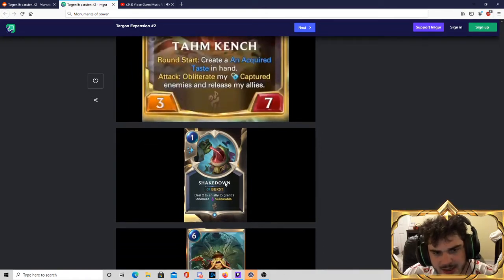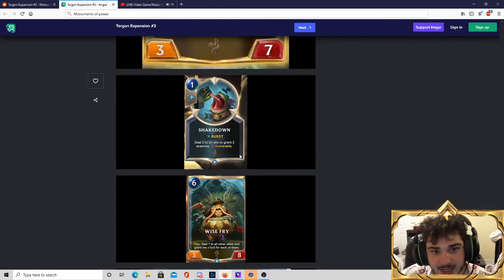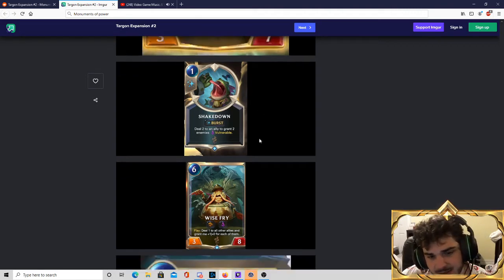Shakedown — I don't think this card is particularly great. 1-mana burst speed makes it very versatile and easy to play, but I think it's kind of weak. You're dealing 2 damage to an ally to grant 2 enemies vulnerable. What's interesting is it can create tempo swings similar to what Blighted Caretaker creates. But I'm not sure if Shakedown is worth the card it costs from your hand. It's very possible the tempo it provides is worth it. It is worth noting it grants vulnerable and doesn't wait until the end of the turn. Shakedown could get there — it really could.